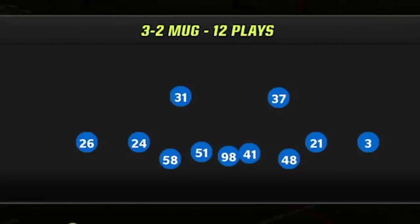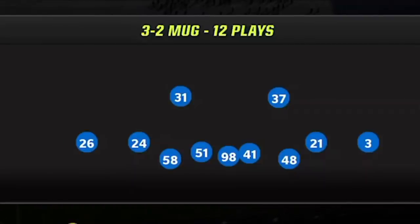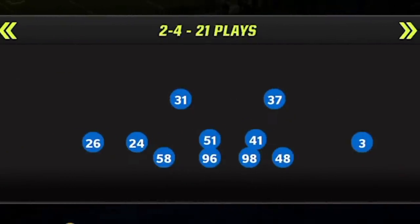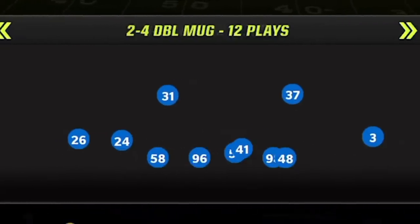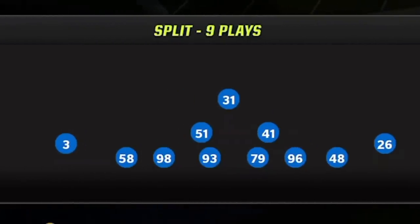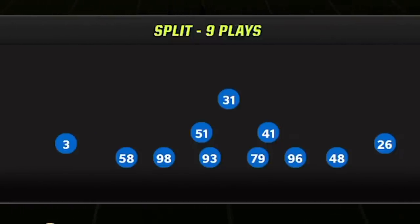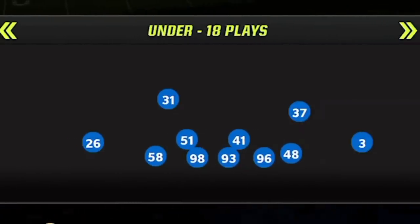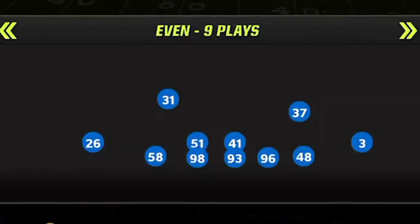Next up is the Tennessee Titans. This playbook makes the list for one specific reason — the 3-2 mug dollar. This formation is probably the best dollar version in the game in terms of run fits and pass rush. It also has the regular dime, which is essentially the dollar (the 2-3 will), so they have both, and those are two of the best in the game. You have your regular nickel package, your 3-3 cub, and the double mug. What also makes this playbook unique is the 4-4 split, which is one of the best run defenses in the game. When you get to their 3-4, they don't have the odd but they do have the even and the under, which are the second and third best 3-4 sets.